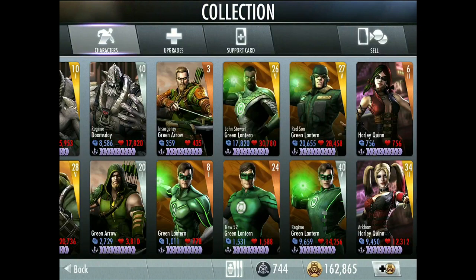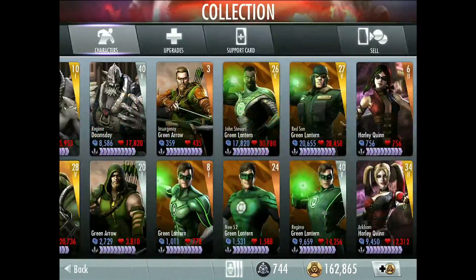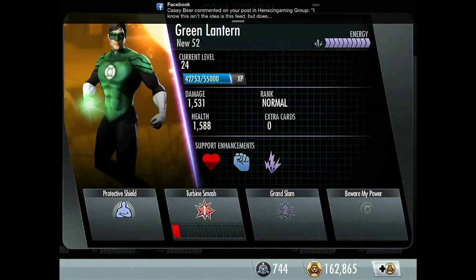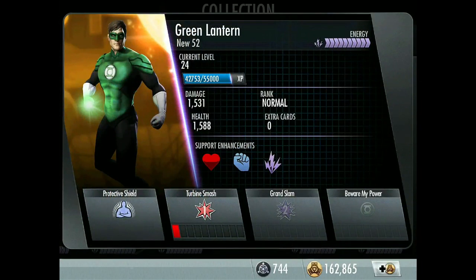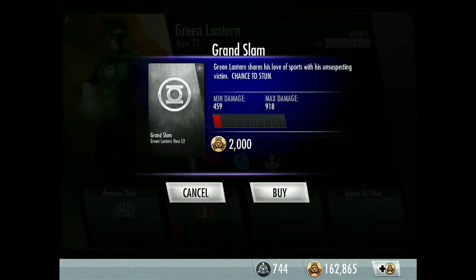New 52 Green Lantern — I think this is the strongest or best bronze card because the only way you can get him, or possibly through a bronze booster pack, is by signing into your WBID and you get him for free, so do that if you're just starting the game. Same support enhancements as the other Green Lanterns. Passive: Protective Shield — Green Lantern gives himself and his teammates a 5% increase to their maximum health. Second move: Grand Slam — Green Lantern shares his love of sports with his unsuspecting victim, chance to stun.